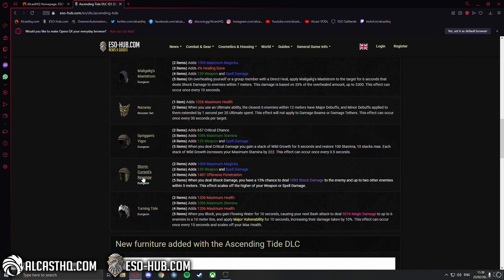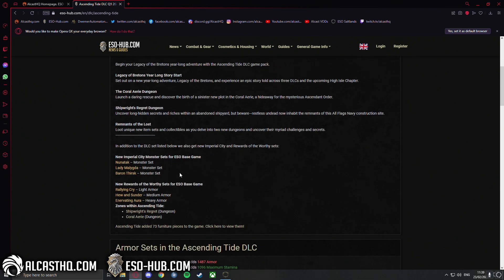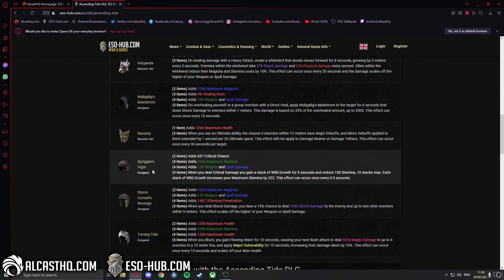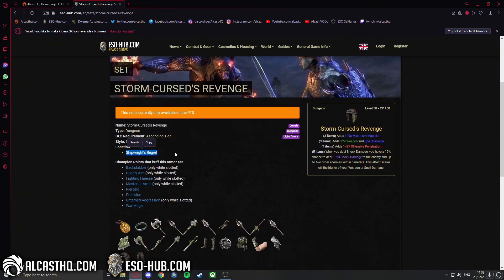It is one of the new sets — there's a lot of new DLC sets. They also implement new Imperial City and new Reverse of the Worthy set, so there's a lot of new sets. This one drops in Shipwright's Regret, an amazing dungeon, and it is light armor.